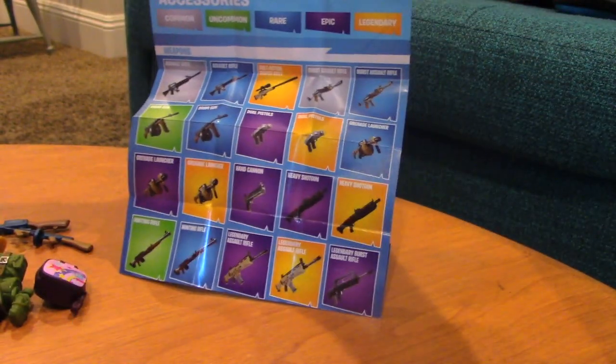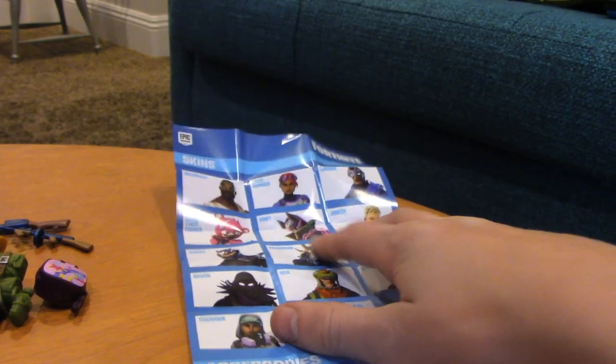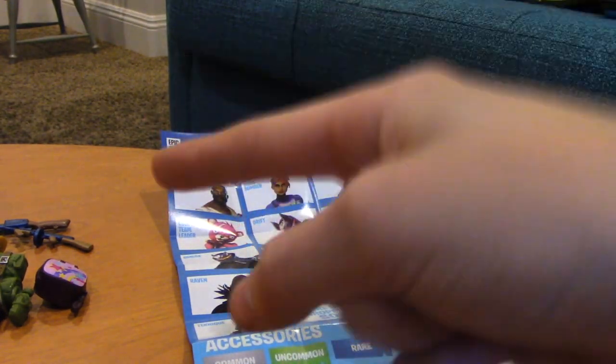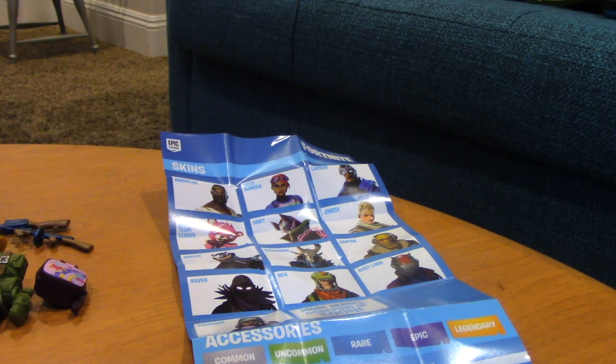These look absolutely sweet. That was the super cool Llama Mystery Box. If you guys haven't gotten one already, I highly suggest you go out and get some because they're super cool. I believe GameStop sells the Rust Lord ones. I'm not sure how to get any of the other characters — I'll have to look on Amazon. Thank you all so much for watching. I'm going to go play some Fortnite and finish up my challenges before the season ends on Wednesday. I'll be streaming on Wednesday, so come watch me stream Fortnite Season 7. Drop a like, hit the subscribe button, and become part of the notification gang for a free shoutout. Bye.